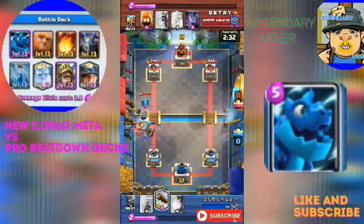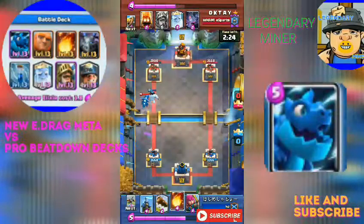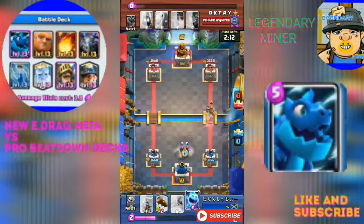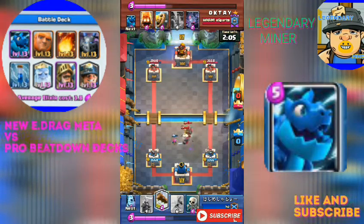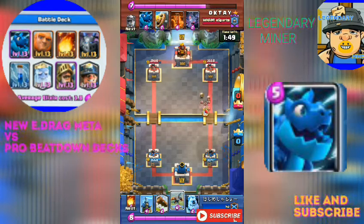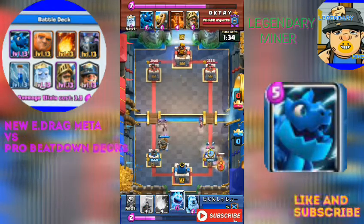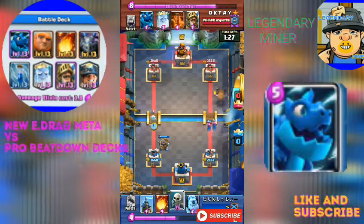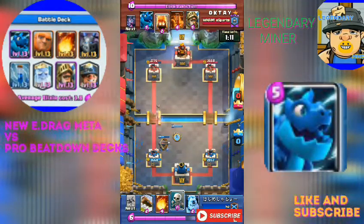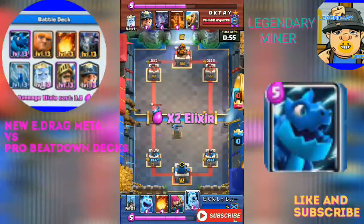The X-Bow kind of resets due to the Electro Dragon's lightning chain — this is going to be really epic and nuts. He's already dropped the Ice Chester and the X-Bow. He has two X-Bows in the arena: one for defense, one for offense. The first X-Bow is already dead and the second is down. The Electro Dragon really deals damage on the X-Bow, and now this guy is pushing with his Miner, recycling it really fast.